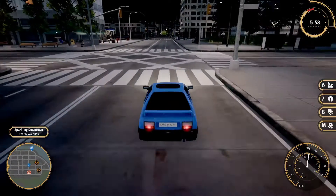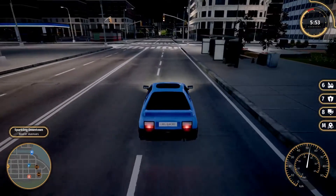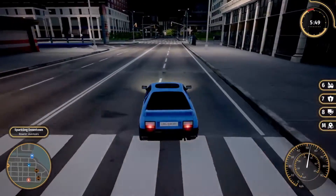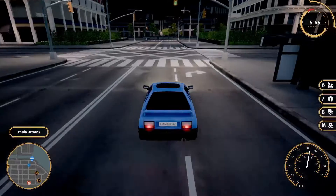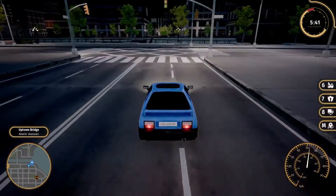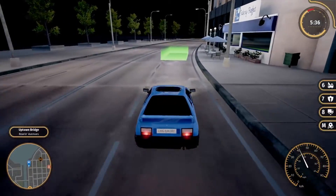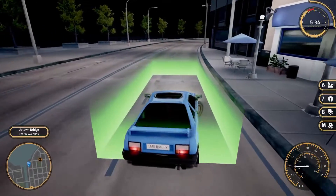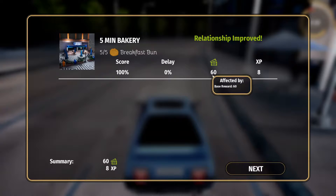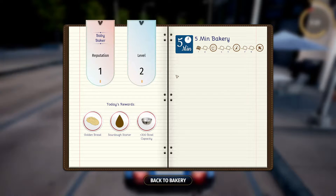It's probably a little glitchy on your end, but it's fine on mine. No traffic so we can go wherever we want. Stop in the little green box — 100, no delay, 60 bucks, 8 XP!